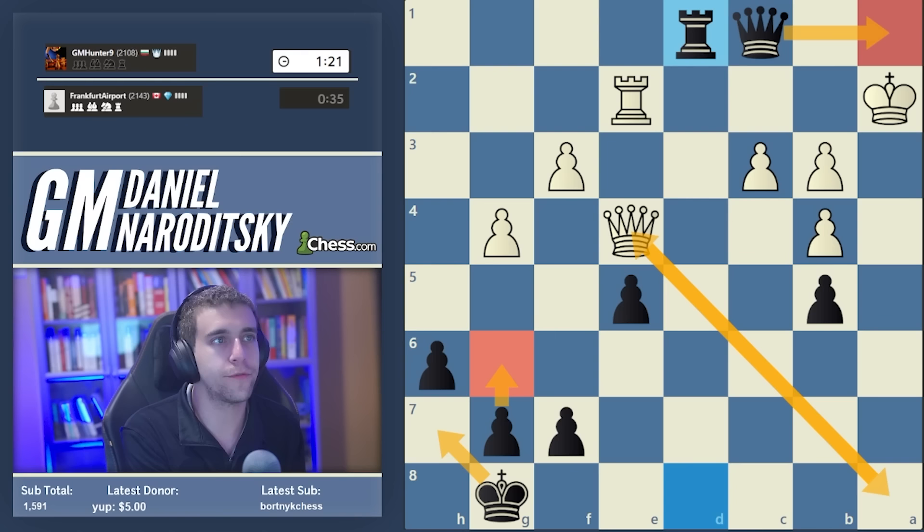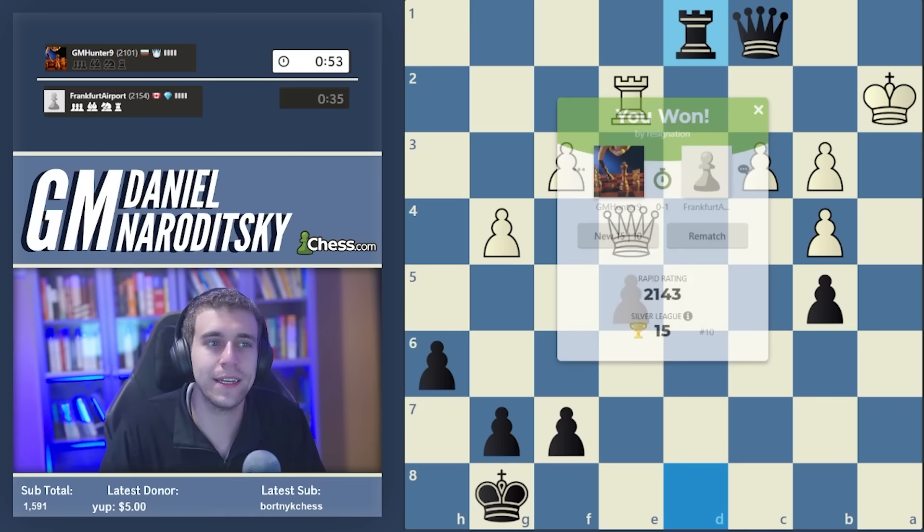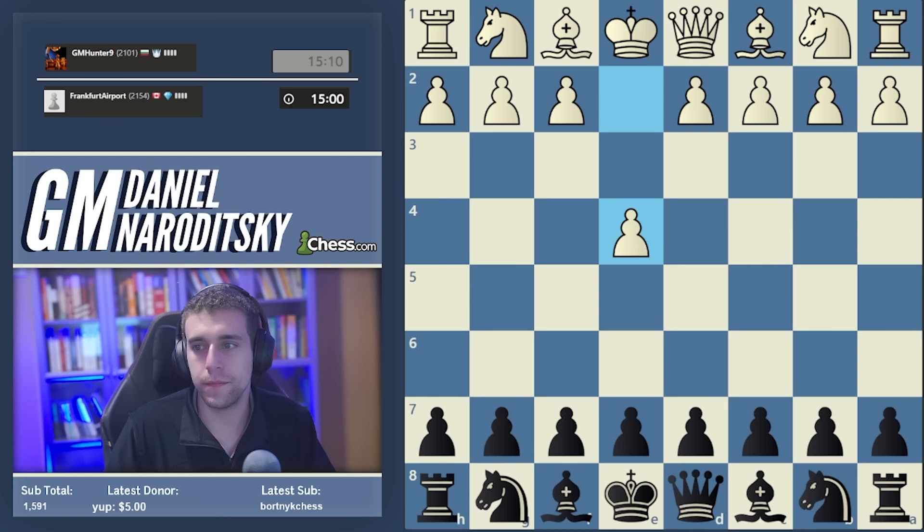Our opponent played definitely 2300-2400 level for sure - that sometimes happens when players are a little bit provisional. Big kudos to our opponent - that was close. The last three games are all very close. A lot to unpack both theoretically and in terms of what happened in the later middlegame. I know I sang the praises of this line and our opponent knew more theory than I did, but do give this line a chance.